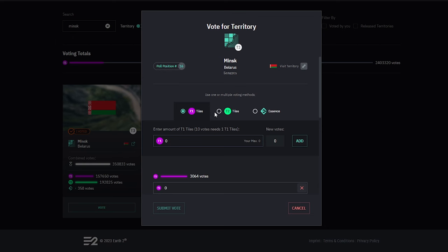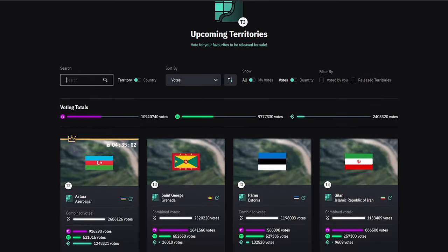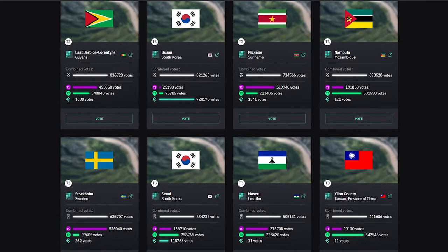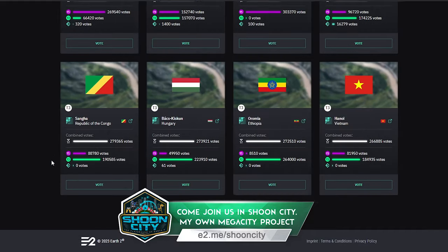Tiles do also have varying voting power. One T1 tile is the equivalent of 10 votes, one T2 tile is the equivalent of 5 votes, and one essence equals 1 vote. One thing to bear in mind: voting with essence does appear to lock it up until the territory is approved. With thousands of territories, essence could potentially end up being locked up for years. So just make sure you're happy with the risk, and that you're fairly certain it will be one of the faster territories to be approved if you are going to use essence.